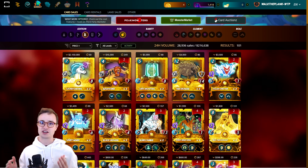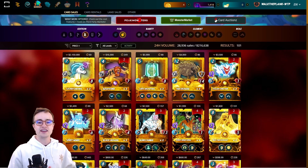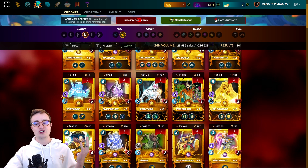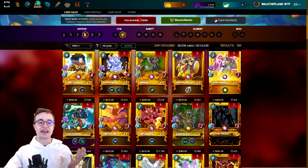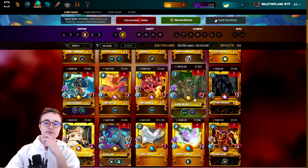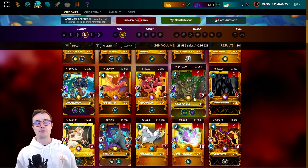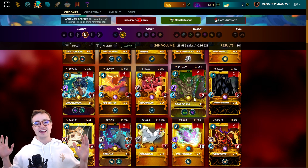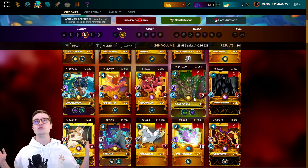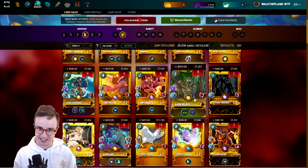I didn't do the daily quest today so we're not gonna get as many as last time, but 48 is still pretty good. Just for fun, the highest price card we could potentially pull today would be a gold foil legendary new season reward card. Ao'Shaughness and Biljka are both upwards of almost $500 and $600, though with each chest that's like a 0.0002% chance or something ridiculous like that.